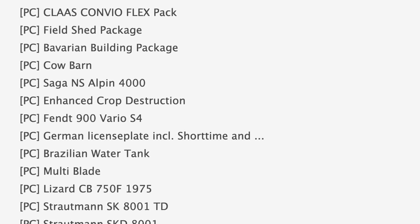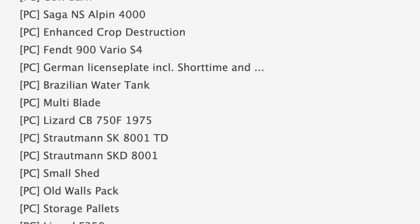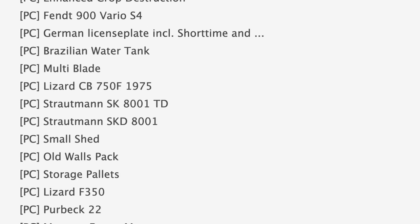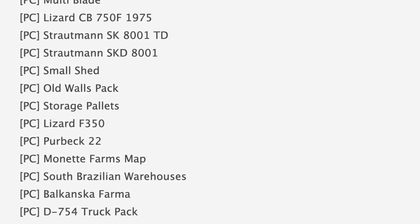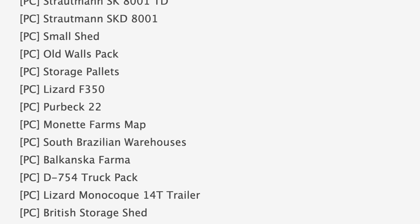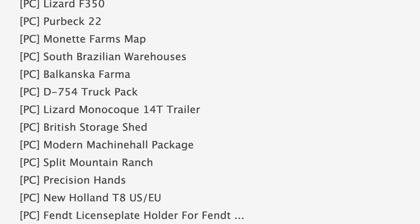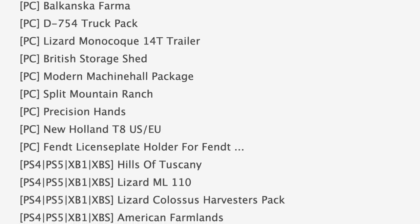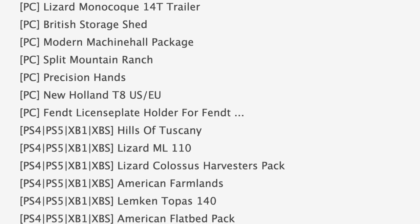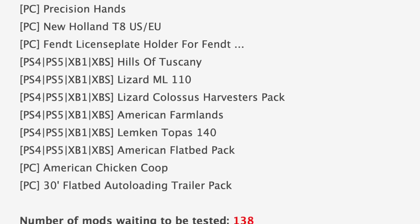Also in PC testing we've got Multi-Blade Storage Pallets, the F350 — yes, that one is in testing — the D754 Truck Pack, and Precision Hands. Maps in PC testing include Pureback 22, Monet Farms, and Split Mountain Ranch. Console mods in testing today include Hills of Tuscany, Lizard ML 110, Colossus Harvesters Pack update, American Farmlands, Lincoln Tapas 140, and the American Flatbed Pack.